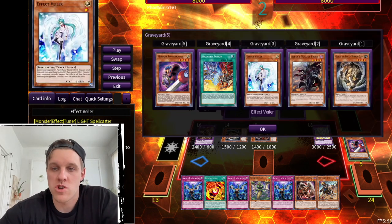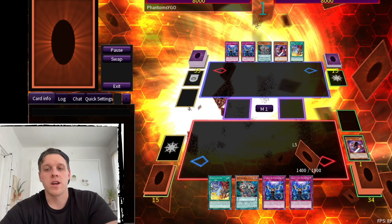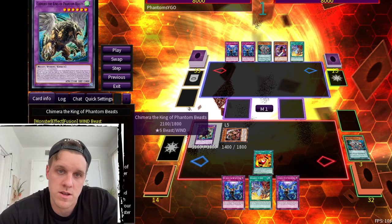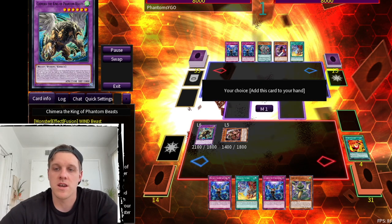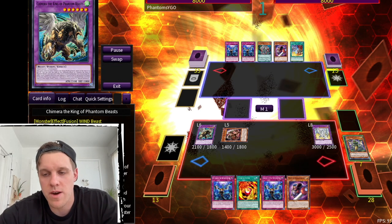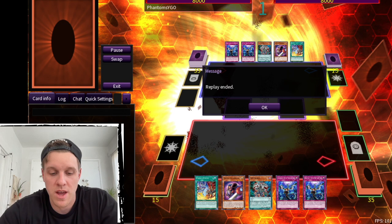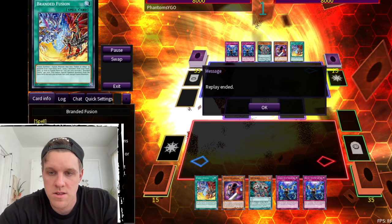Now, what if we don't want to wait until Age of Overlord, or what if we draw our DD Orthos? It really does not matter — we can still go Mirror Sword Knight into Berfomet, search Chimera Fusion, and when we activate Chimera Fusion we just discard the Orthos as material. We go into the original Chimera King of Mythical Beasts, hand rip in the end phase, activate all our effects, Branded Fusion goes into Albion the Incandescent, and we have DD Orthos in the grave with Albion on field — all set. So you can play this right now without waiting for the new card.